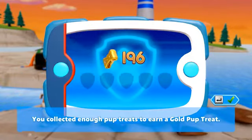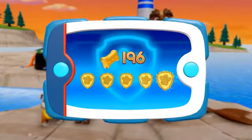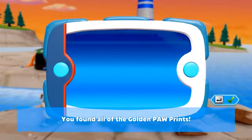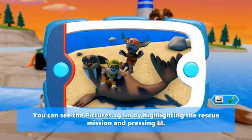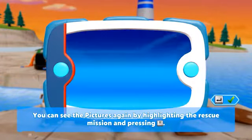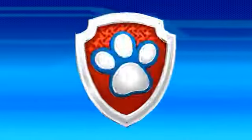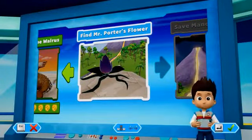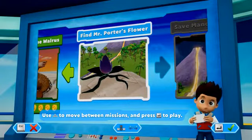You collected enough pup treats to earn a gold pup treat! You found all of the golden pawprints and unlocked a picture. You can see the pictures again by highlighting the rescue mission and pressing the Y button. Pups, we've got a new mission — find Mr. Porter's flower! Use the left stick to move between missions and press the A button to play.